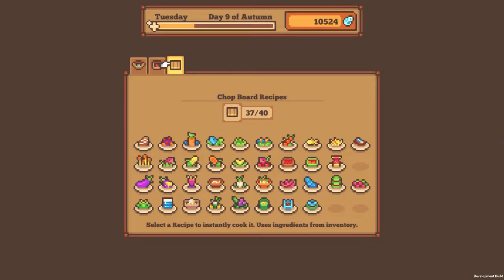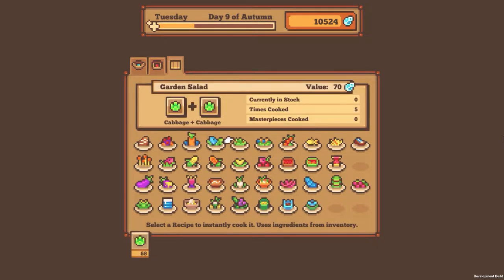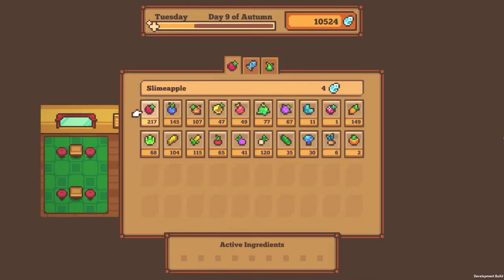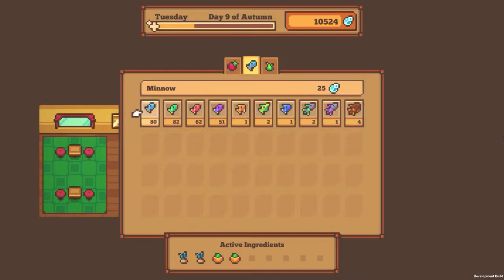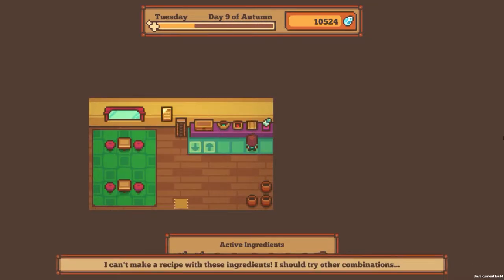We got a lot of the chop board stuff. I actually feel really good about our chop boarding. Sizzle pan recipes — not so much. We're kind of weak on those. There were two more chop block recipes. We only got blockily, so let's put some fish — some rockfish. I can't make a recipe with any of those ingredients.